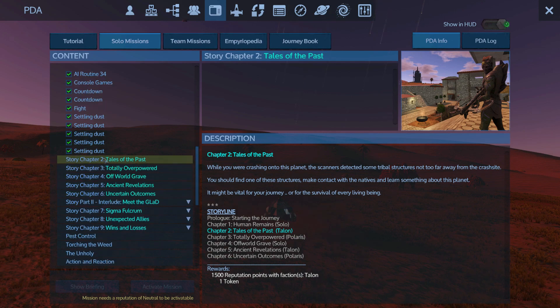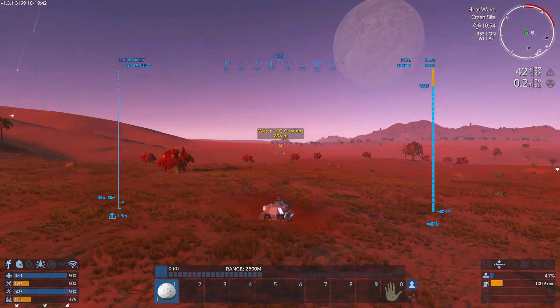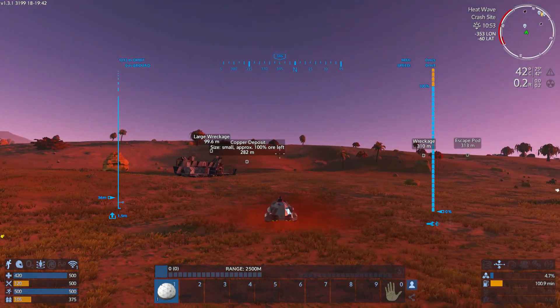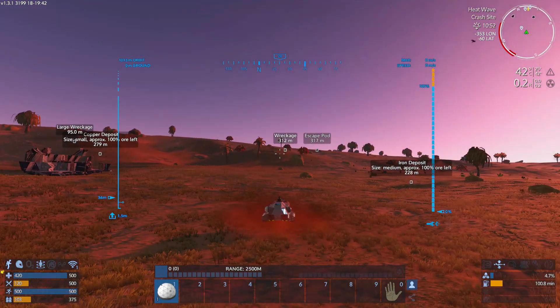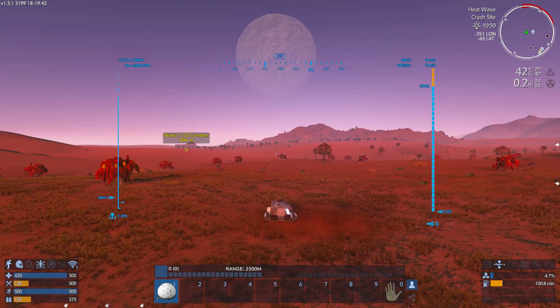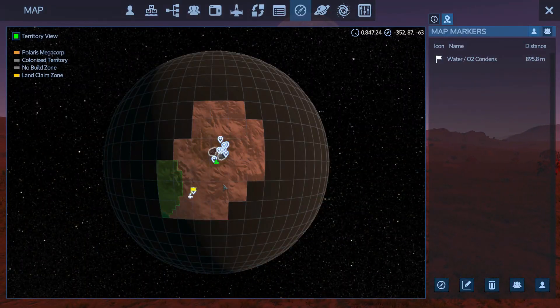So how do I activate that one? Or is it already activated? Water condenser. Large wreckage escape pod - why is my escape pod not destroying? That's odd. Which way do I need to go then? I guess I need to go this way.